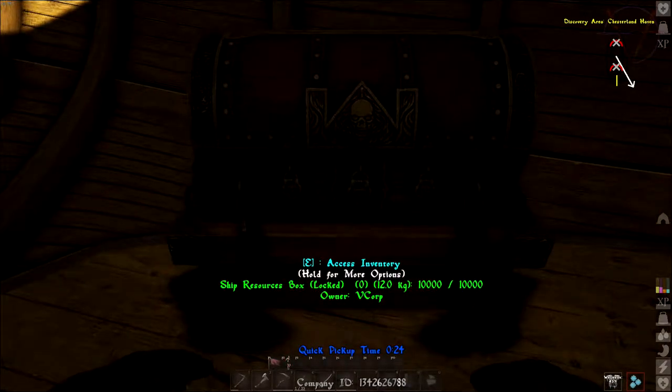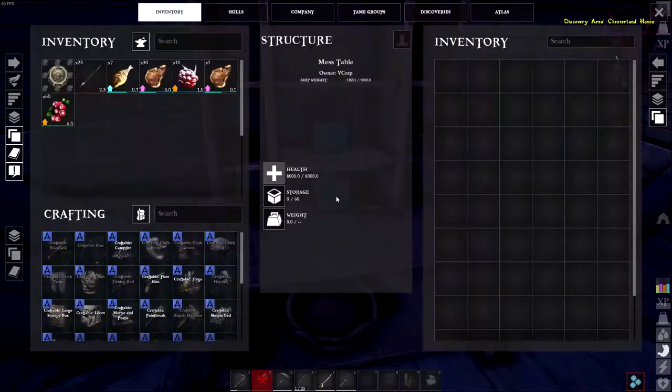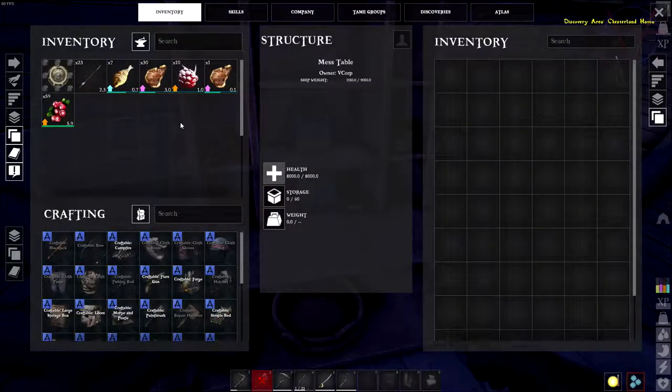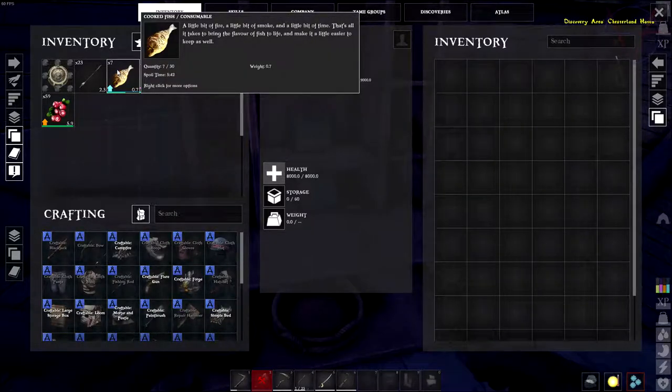Also when the ship is anchored, crew members will pull from this box for resources to repair if possible, and any gold coins stored in this box will be automatically pulled to pay crew wages. I forgot to add the food in food larder — it's too loud.